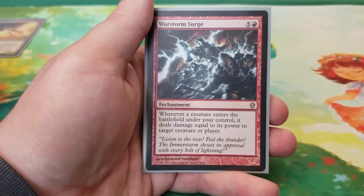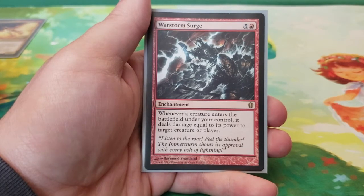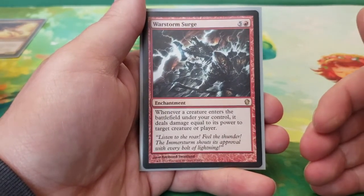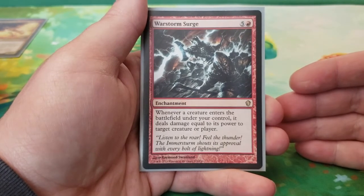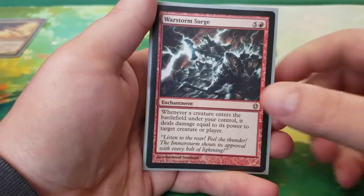And finally we have Warstorm Surge — six mana. Whenever a creature enters the battlefield under your control, it deals damage equal to its power to target creature or player. We've got a couple of these effects in the deck and it just adds to that really aggressive feel where we're going to be dealing damage in any way we can possibly find.